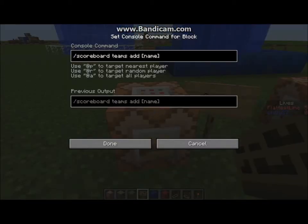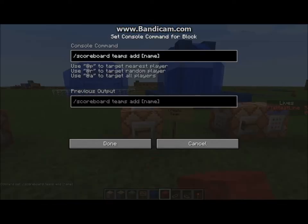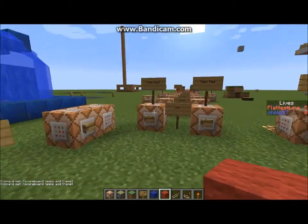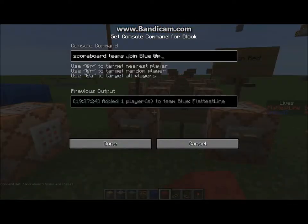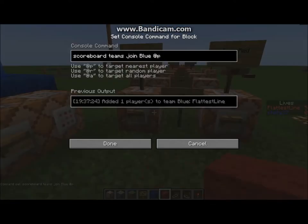If you want to join the team once you have created it using that system, you go over here and type in the sequence: scoreboard, teams, join, the team name, and then the closest player. So what this does is it gets the closest player to join the team. The closest player joins the blue team — that simple. Same for here: the closest player joins the red team.